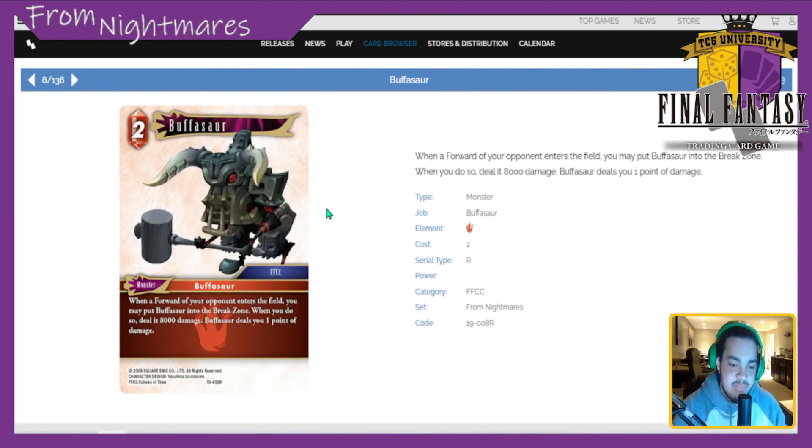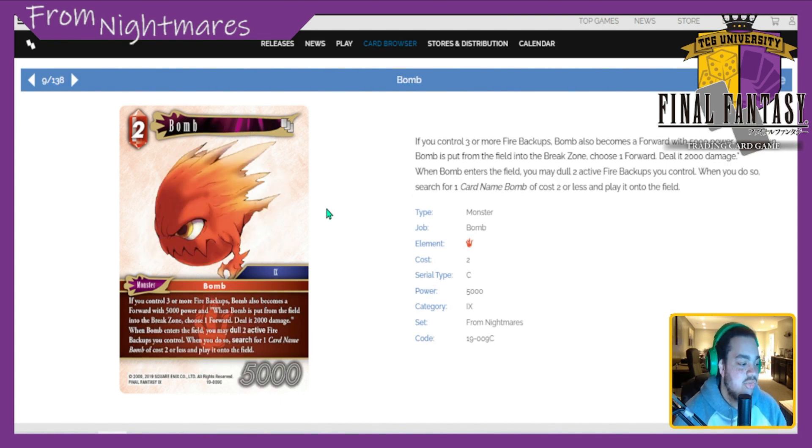Next is Bomb — 2 CP monster. If you control three or more fire backups, Bomb also becomes a forward with 5k power, and when it's put from field to break zone, choose a forward and deal it 2k damage. When Bomb enters the field you may dull two active fire backups you control; if you do, search for a cognate Bomb of cost two or less and play it onto the field. I put Bomb at 3.5 to 4. Being able to search out a Bomb of two or less is nice, it deck-thins a bit, and anything it trades with is essentially 7k. The bomb core is cool — I don't know if you can build a deck solely around it, but he's just above average.